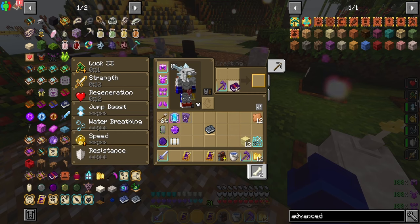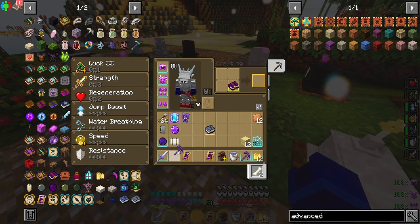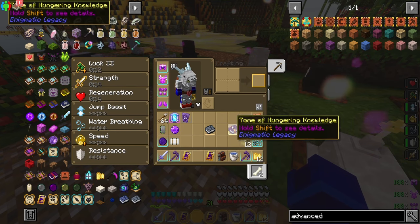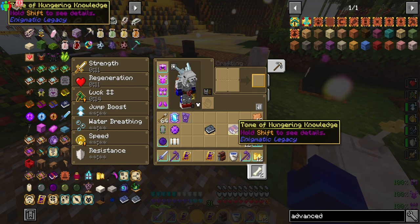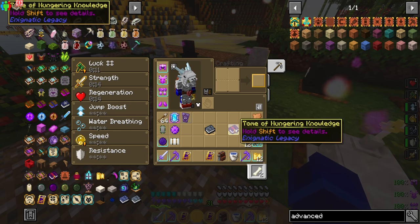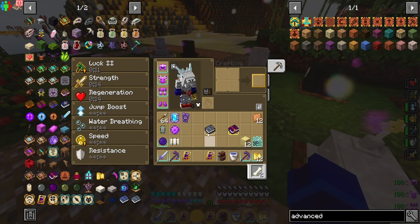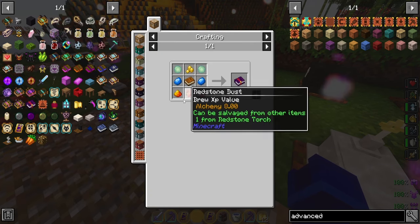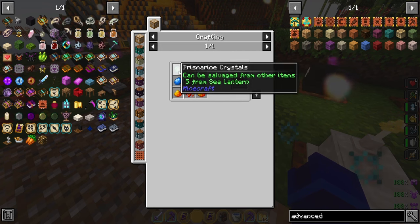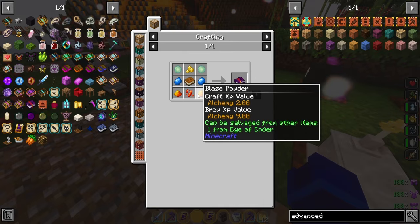The alternative is the tome of hungering knowledge — you combine it with an item you want to disenchant and it puts all the enchantments onto one book. Use this tome for items you don't care about keeping, where you just want to rip off the enchantments. The book of disenchantment is better for items you want to keep using, to reset the level penalty. For the tome of hungering knowledge, you'll need access to the nether and prismarine, so you'll need to clear an ocean monument.